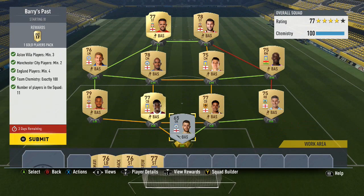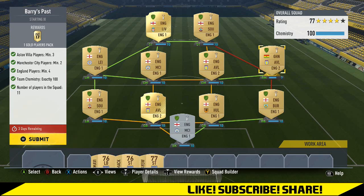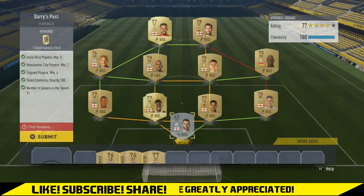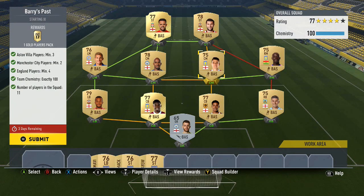The first one is called 'Barry's Past' — you need three Villa players, three Man City players, and four England players. The rest can just be English players to fill in the gaps. The only player that doesn't get full chem is one from Championship since that's where Villa are right now. You could use silvers as well — there's no rating requirement, so use whoever you've got in your club or find the cheapest option. These players are all going to be going for a premium because of this SBC, but I'm going to submit it — I think it's a 25k pack so it's definitely worth it even if you have to overpay a little.